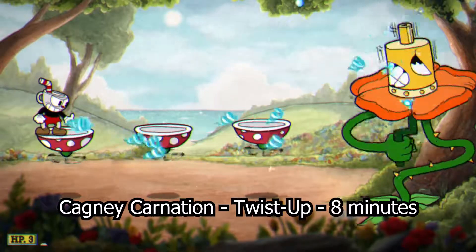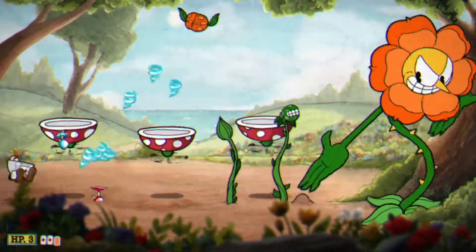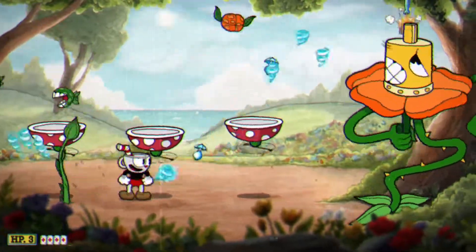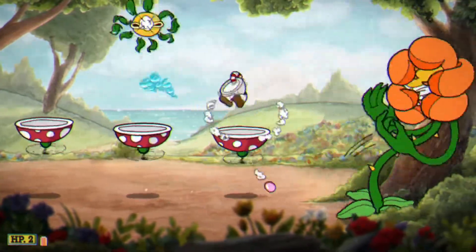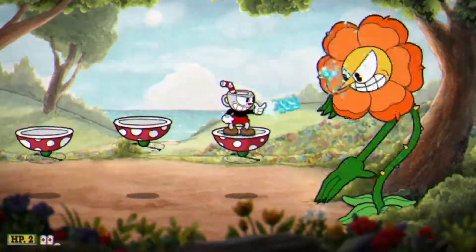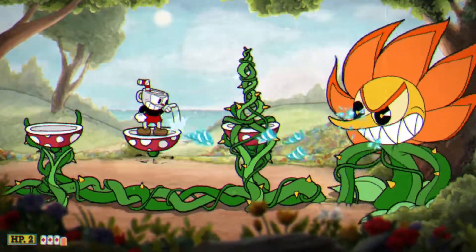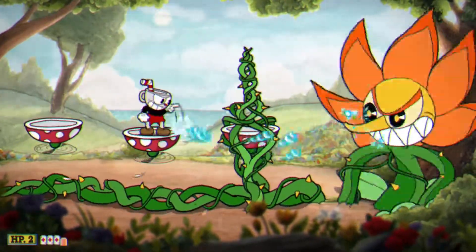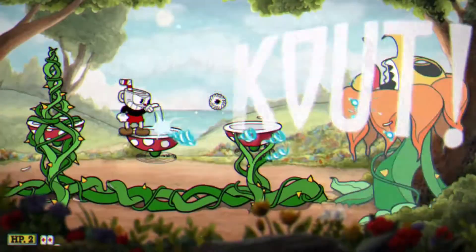Cagney Carnation. I figured out that if you aim down to one side with Twist Up, it can go a very good horizontal distance for Twist Up, so that was my main way of attacking him. Twist Up also has a lot of shots, so the minions, while it was awkward to aim at them, weren't too bad. In his second phase it's very easy to dodge — he doesn't spawn minions anymore, so there was nothing hard to aim at. Because I figured out how to aim a far distance with Twist Up, I didn't have to worry about shooting him at point blank. This was very uninteresting.